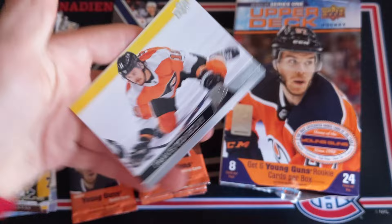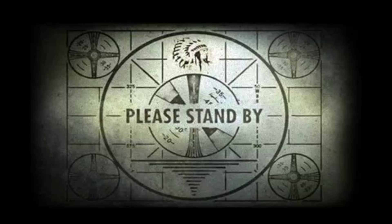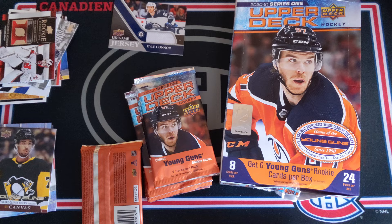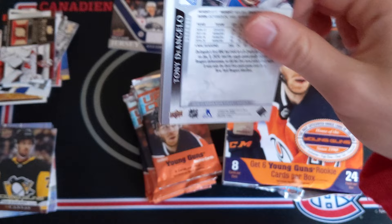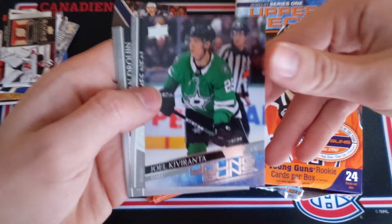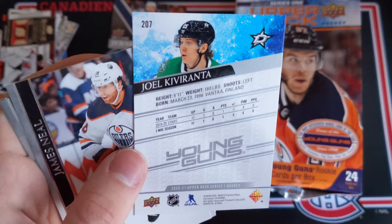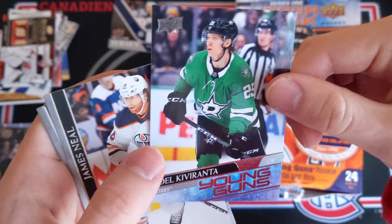Sanheim, Backlund, Barkov, and Travis Konechny — what a solid box! We're finishing up the bottom left stack, which means after this we'll only have six packs to go. We've got another Young Gun here: Gallagher, Lindholm, Eichel, Mathieu Perrault, and Joel Kiviranta Young Guns! He scored — I believe it was a hat trick — against Colorado in the Stanley Cup playoffs, with an OT winner as well. That's a pretty good Young Gun to get.